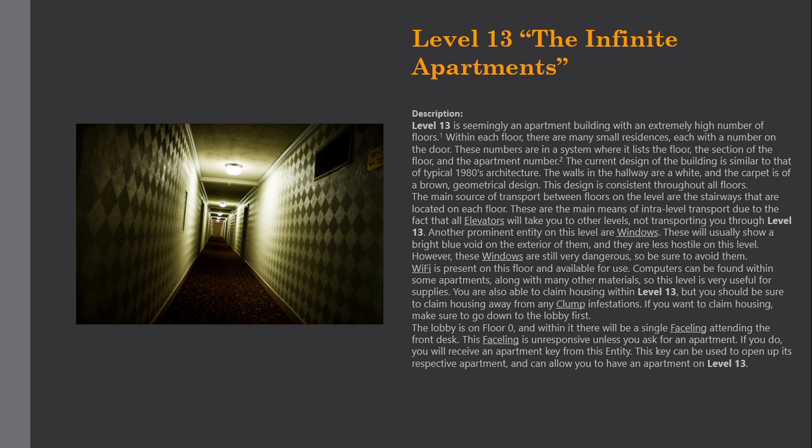Another prominent entity on this level are windows. These will usually show a bright blue void on the exterior, and they are less hostile on this level. However, these windows are still very dangerous, so be sure to avoid them. Wi-Fi is present on this floor and available for use. Computers can be found within some apartments, along with many other materials, so this level is very useful for supplies.